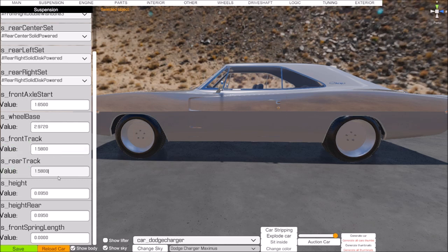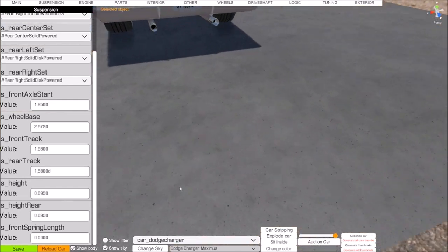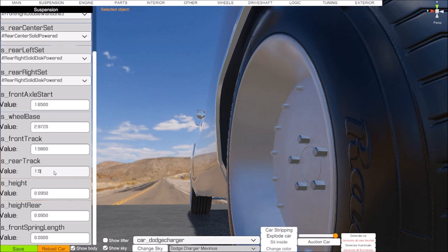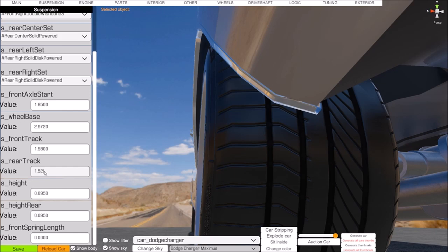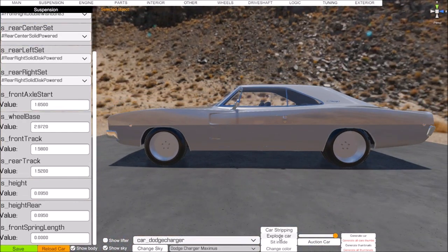Track front and track rear refer to how wide the tires are from outside to outside. We put 355s on, so we need to bring the rear track in some. We'll go to about 5.0 on the rear track - 1.5200 - and that works for the front track as well.